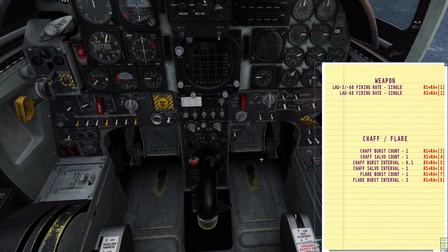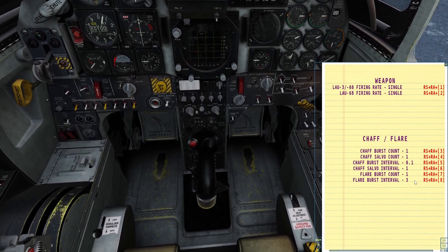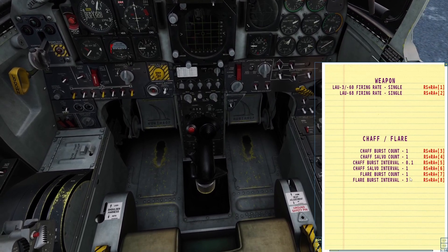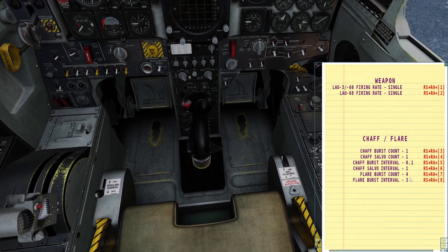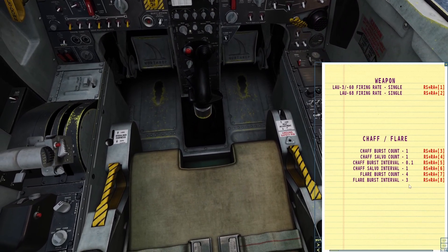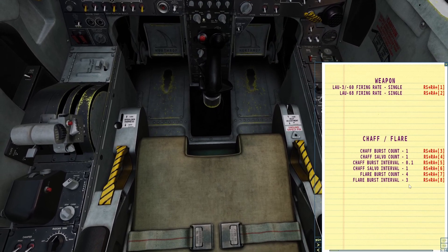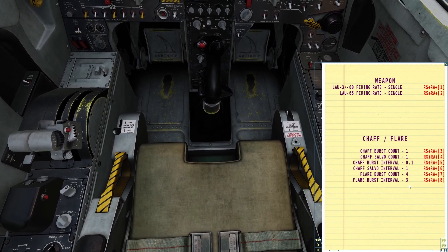Let me set up a program. I want to launch four flares — I'll do right shift, right alt, and seven. And I want to launch the flares every three seconds, so right shift, right alt, eight — the lowest interval is three seconds, so I'll do three seconds.